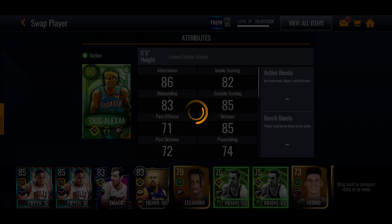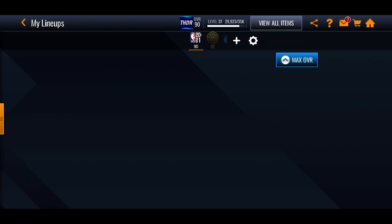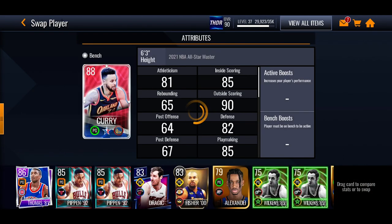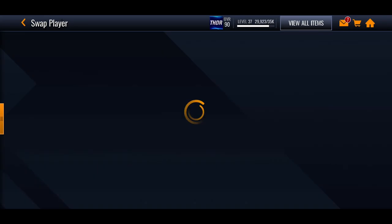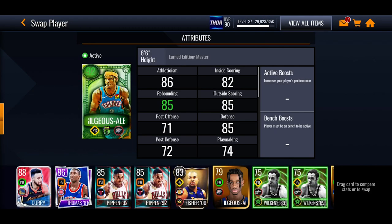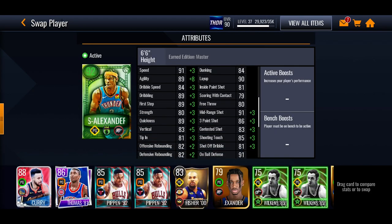Going into my team, Curry's coming off for Shea. Shea boosts up immediately to 91 overall. We're going to see if we can boost him up a little bit more — I'll stick Curry on the bench. I did manage to boost Shea up to a 92 overall, which is pretty good.